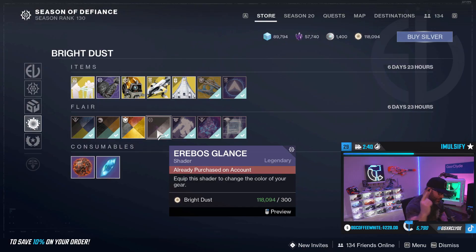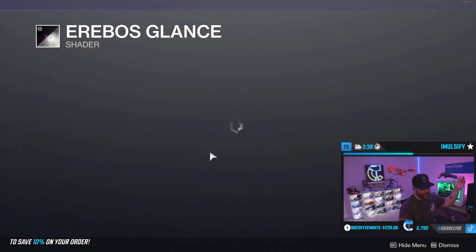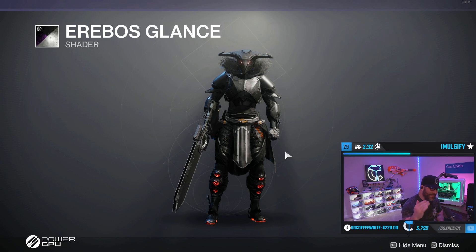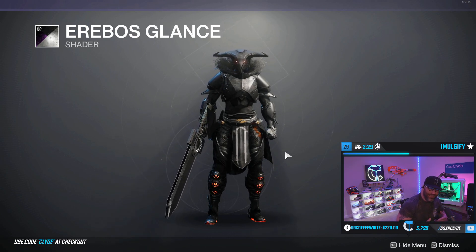Gamers, it's week four and the new all-black shader is here. It looks amazing — look at this, just looking like a snack. Now you're probably wondering, Clyde, it's not all black, it's got orange in there. That's okay, you can put a different shader on different armor to take it out. But the clean all-black midnight look is pretty insane.